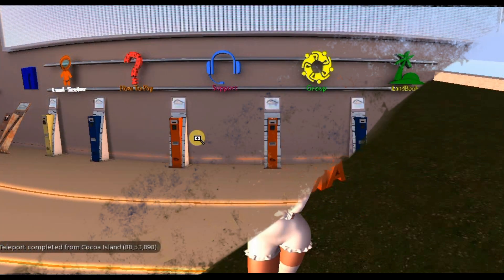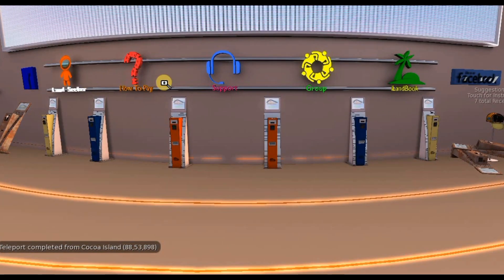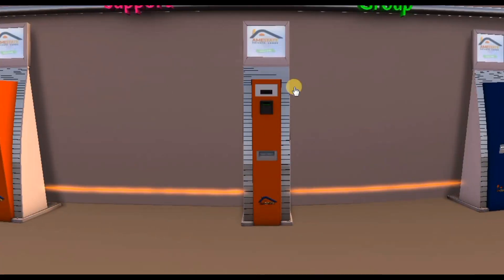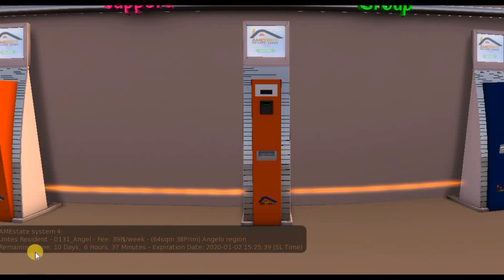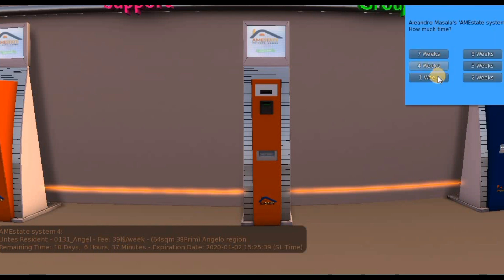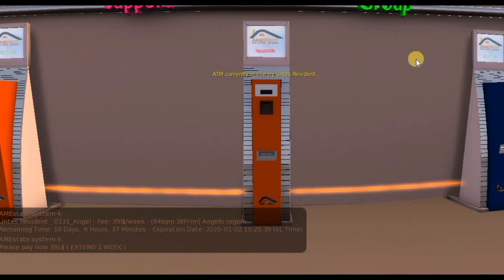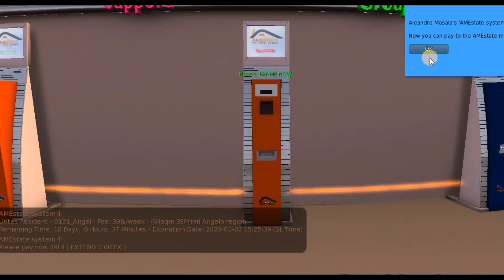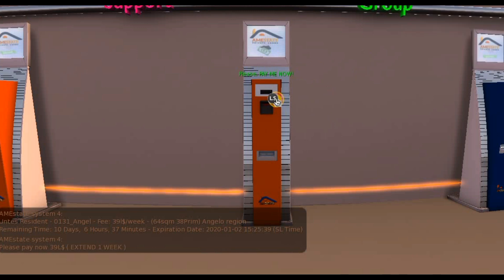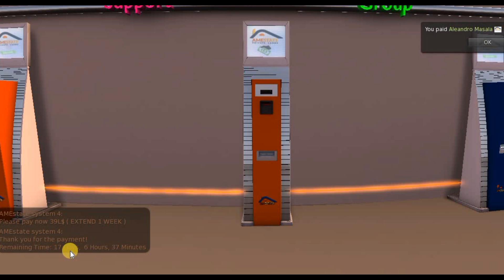I'm going to show you the office. Here we have the office — it looks different from the last one. You have here how to pay, support, group, and much more. You click on this, and I've already prolonged for 10 days. I click pay, select how many weeks, select method, and then it says I can pay. It's just 39 lindens — and now I'll have it for 17 days.